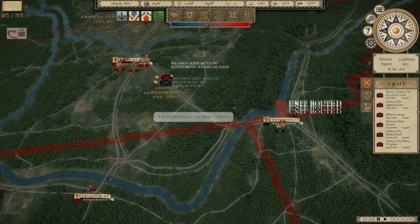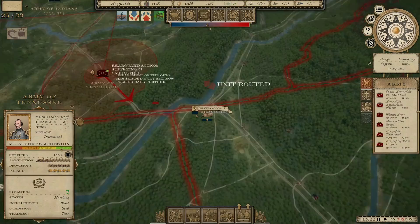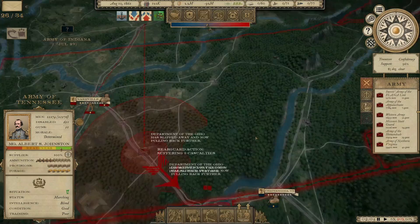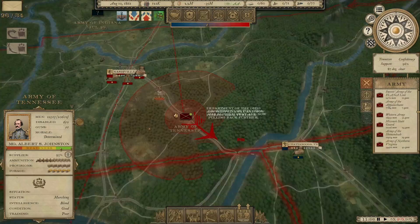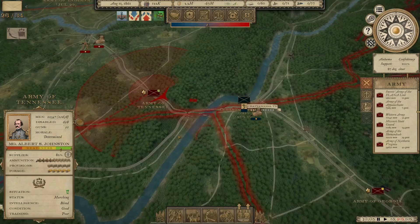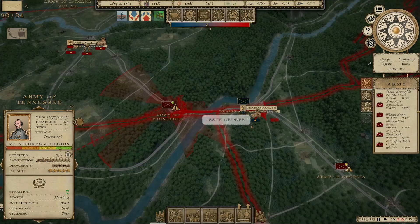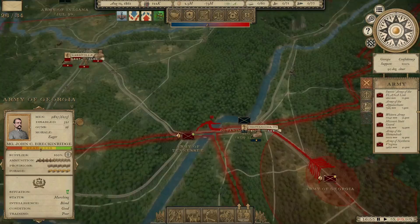He might pull back, but that gives us a chance to sneak up and try to grab Chattanooga and cut off his supply base. He slipped away. We're going to keep sending the Army of Georgia north — we're going to nail the Department of the Ohio and cut them off from supply. This may get fought on the Chattanooga battlefield, which is one of my favorite maps on this game. Even if it means risking Nashville, I'm going to put the squeeze on Chattanooga.